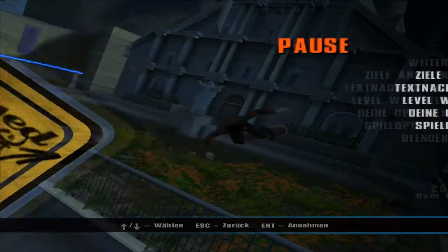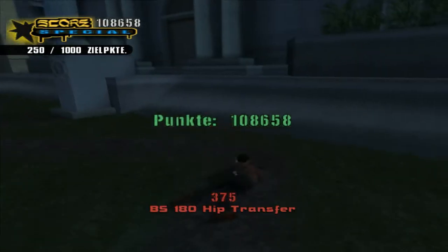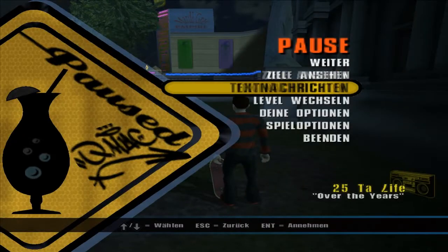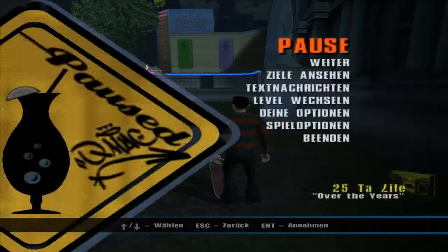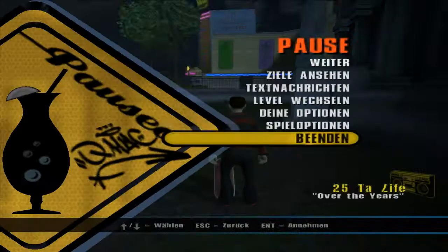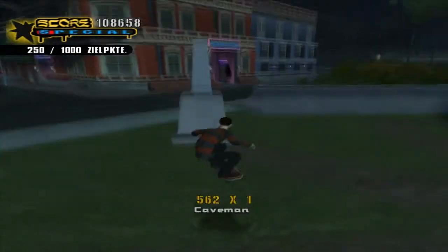Markiere dein Gebiet – wenn wir das letzte finden, werden wir das auch machen. Textnachricht von Pauli: 'Hey Schweinebacke, lass es mich wissen, wenn du dich meinen Punkten näherst.' Alles klar, weiß ich Bescheid, was er meint.